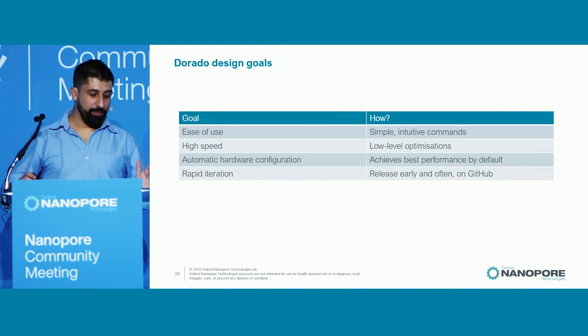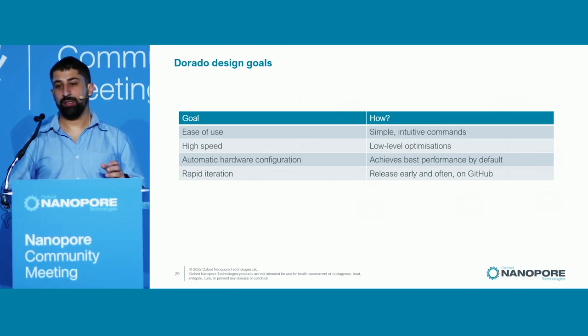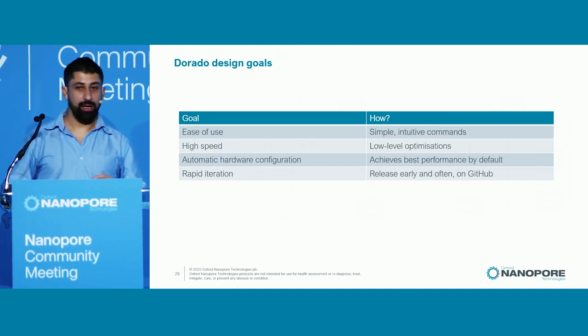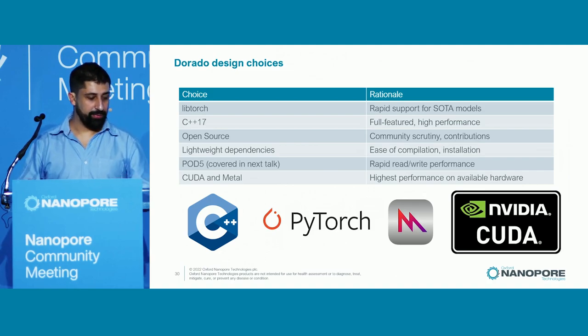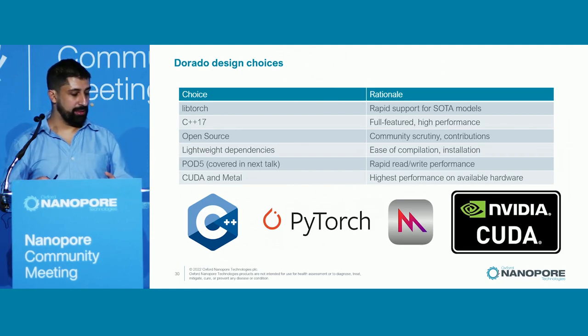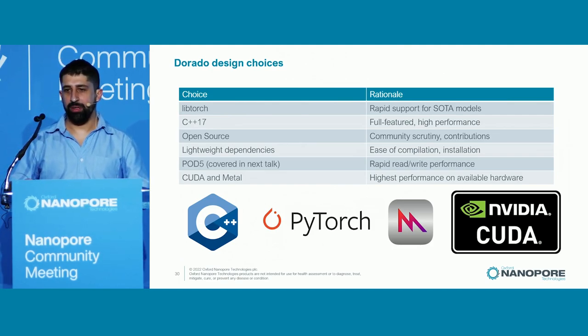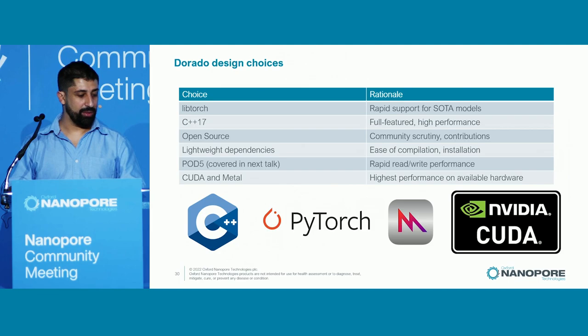Going forward with Dorado, we're going to be releasing very often. We've done four releases in the last four months, and we're releasing early on GitHub. In order to achieve these design goals, we've made some key design choices. Most noteworthy, we're using LibTorch — Meta's C++ API into the Torch linear algebra and deep learning library. It's a fantastic library for low-level linear algebra, and it's really good at the high-level stuff too.